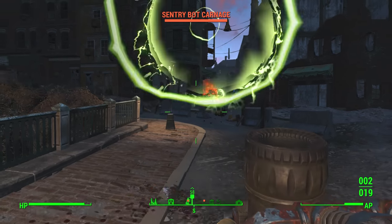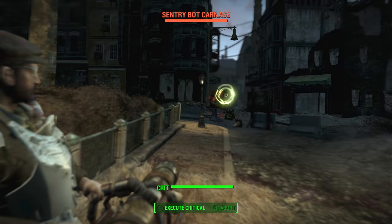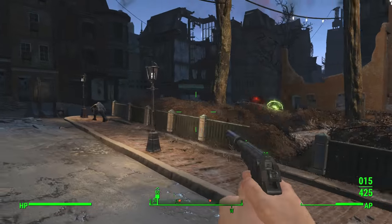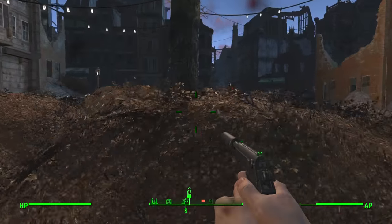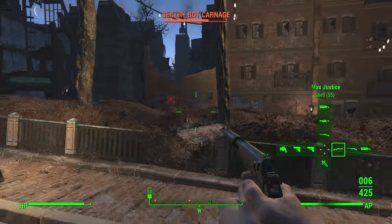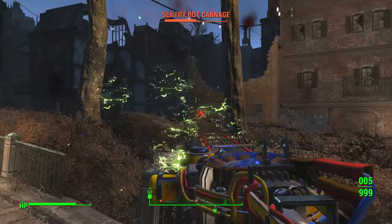We're gonna have to not hold onto the Broadsider because it's weighing us down. Deacon, what the crap is this thing? Sentry Bot Carnage. As you advance in the game, you're gonna fight new and different types of enemies. This must be just a variation of the normal Sentry Bot that you fight once you get to a certain level. I don't know what weapon that is, but it's crazy looking. I don't know if it's actually doing much to me. Plasma Wisp?